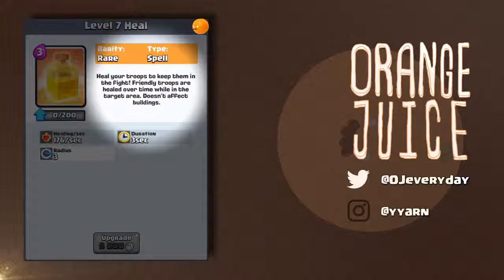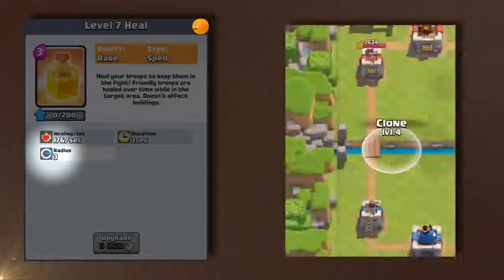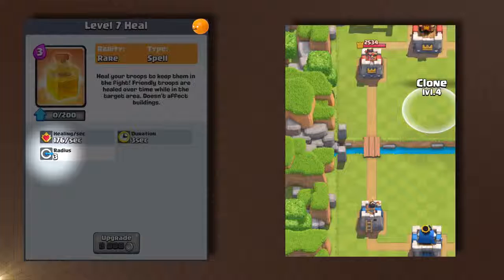The Heal spell is a rare card that costs 3 elixir to cast. It heals your troops to keep them in the fight — friendly troops are healed over time while in the target area, and it doesn't affect buildings. It heals 176 health per second over a period of 3 seconds, for a total of 528 health. It has a 3 tile radius, comparable to a clone or freeze spell. It's kind of like a reverse poison spell.